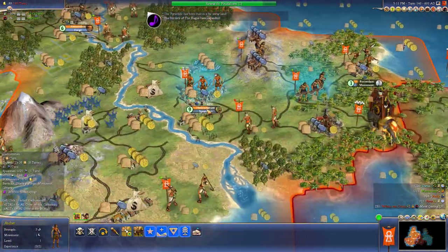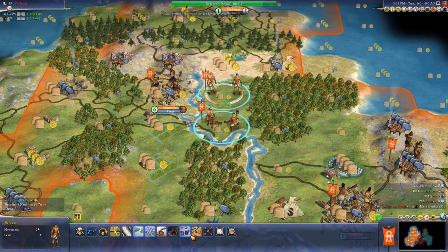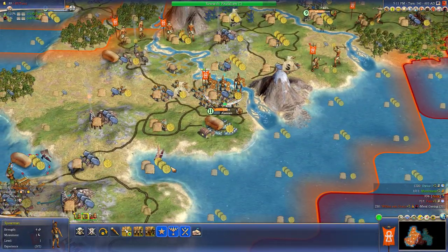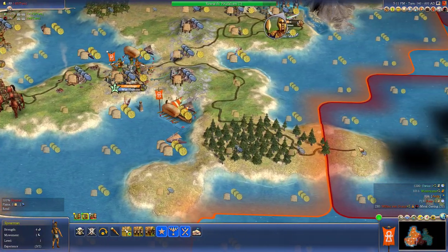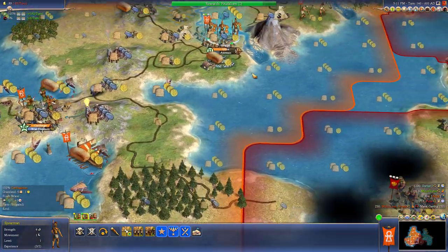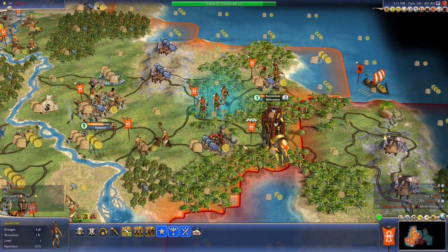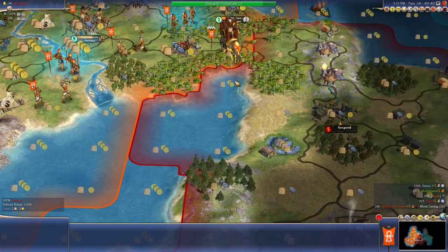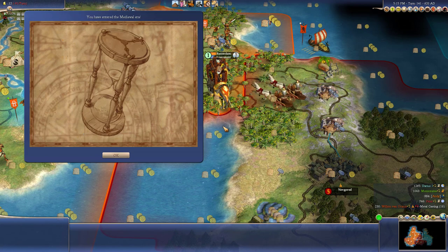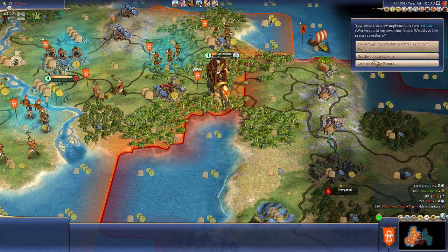Someone just built the Pyramids. It could have been me had I been going for it, but I wasn't. We've got two spearmen here, so we don't need three - I'm going to get another axe to get that shock bonus. We've just entered the medieval era, and then we'll be able to vassalize him.